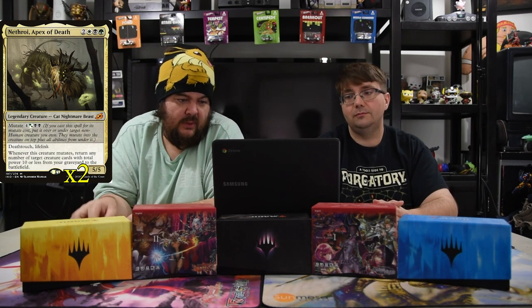Next up is Nethroi, Apex of Death — a 5/5 Cat Nightmare Beast for two, a white, a black, and a green. The mutate cost is a green/white hybrid, two black, and four, so it costs a lot to mutate, but you don't have to worry about that — just put other creatures on him. He's got deathtouch, lifelink, and when this creature mutates, return any number of target creature cards with total power 10 or less from your graveyard to the battlefield. At minimum you'll get three or four creatures back. Gilded Goose is a zero-power so it still counts — you get a free Goose and food counters. There'll be a separate graveyard deck with this guy; this one is just pure fun mutate.